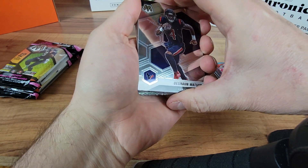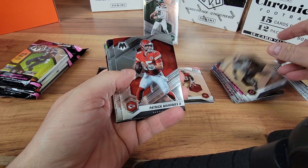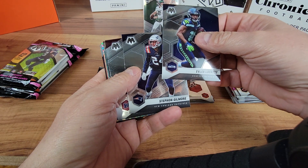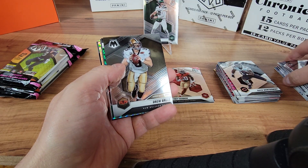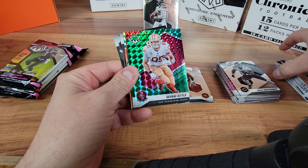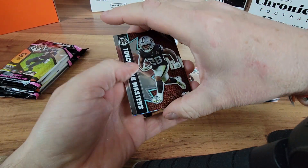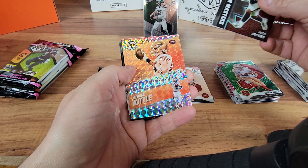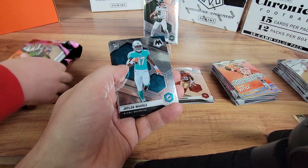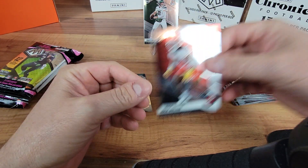Got a Deshaun Watson, David Montgomery, got a Patty Mahomes, Tyler Lockett, Stephon Gilmore, Antonio Gibson, Drew Brees Super Bowl MVP, and a George Kittle. Piling them up. Got a Josh Jacobs big head and a mosaic George Kittle - got the tag. Got a Jalen Waddle - we'll go ahead and put that one in a penny sleeve. And for the Chiefs, a Nick Bolton - penny sleeves.